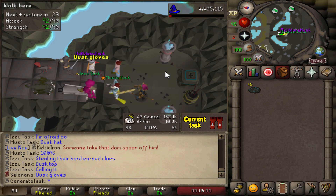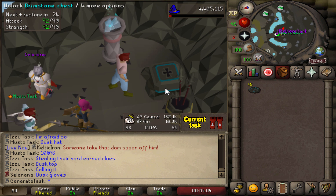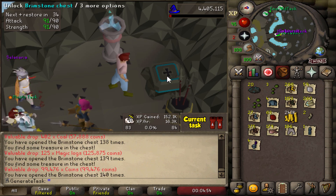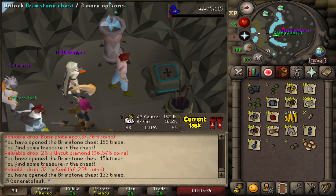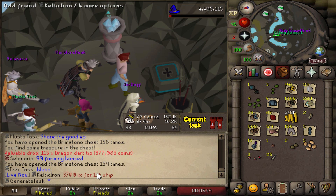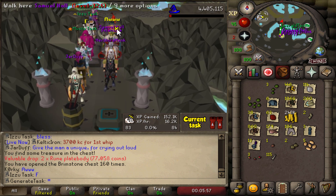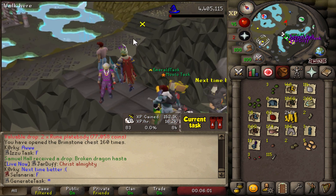45 keys at the ready — let's see if we get something juicy. The very last one — chest number 160 in total. Absolutely nothing. I see how it is. Well, maybe that means we're going to get the Dragon Boots straight away — maybe the luck will turn around there.